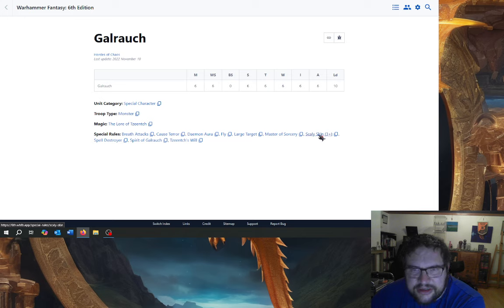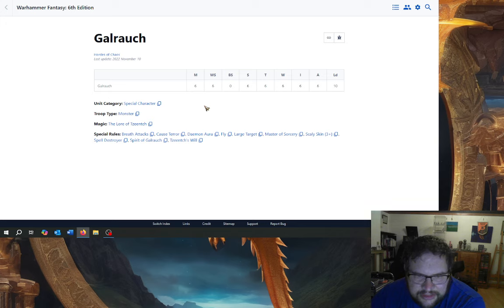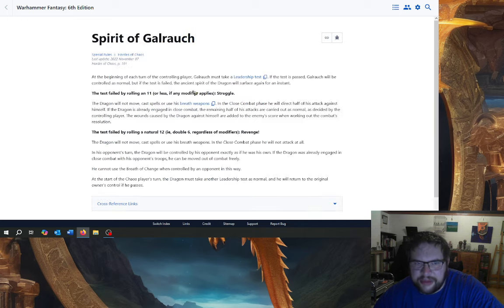It had Scaly Skin 3, but then so did all dragons, so it's probably going to have a 4-up save. It's got Master of Sorcery. That's what it had, so I'd imagine it's going to have more or less the same bits — knows one more spell than it's normally allowed. It doesn't say what level wizard it was, but I'd imagine it'd be like a level... I wouldn't be surprised if they made it a level 5. That would be quite cool and really interesting.